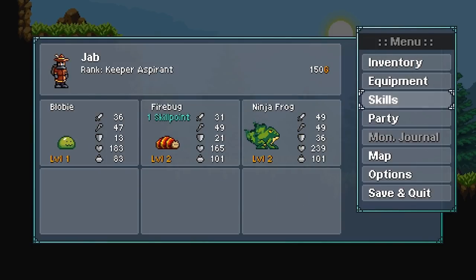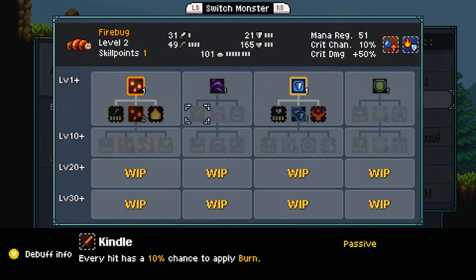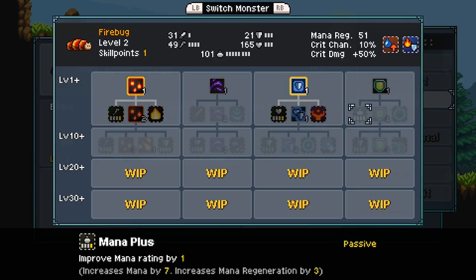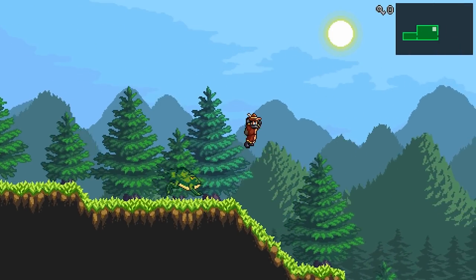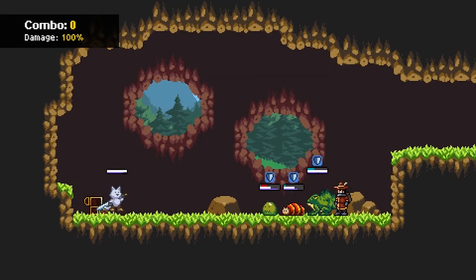Every monster also has its own skill tree that levels up, unlocking either new abilities, passives, or synergies with other characters — and this is definitely where some of the complexities of Monster Sanctuary come into play. You can use things like the magma pillar to cause fire damage and create a shield around your other party members.